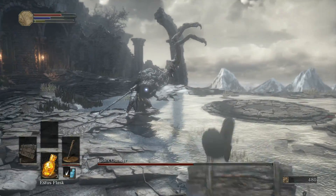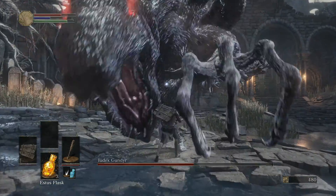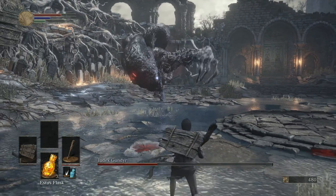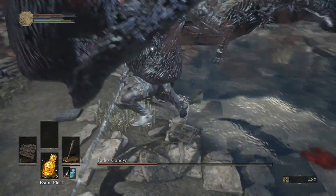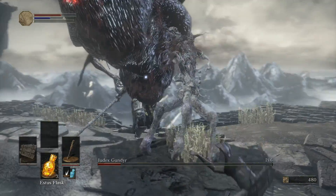Now he's going to transform. Here comes the sweeping attack first - there it is, just avoid that. Now you want to kind of get in close. He doesn't have much of an answer for it - he will stomp you, he'll jump straight up in the air. Here he is jumping at me. There we go. So after he attacks, get a couple in and roll out.